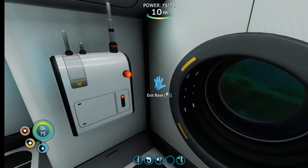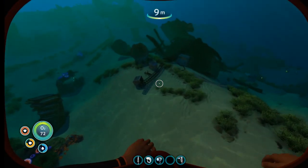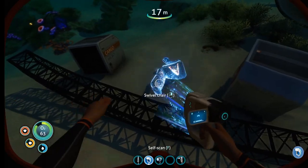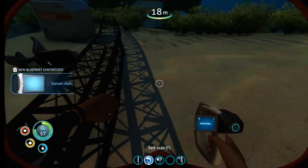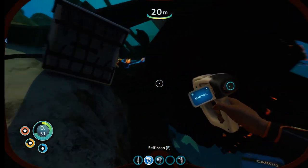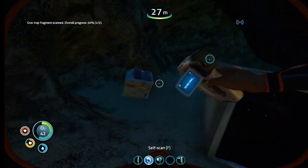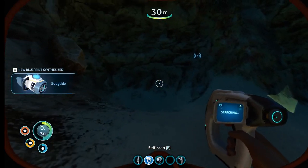We just got a distress call - we need to go find out what's there. But when we looked off to the right over here, we found something pretty cool that I didn't even know was here. This is like kind of pay dirt having this so close. We've got some - we can make a chair now. We also found a sea glide fragment, and we're looking for the sea glide, so that's good because we're going to need that.